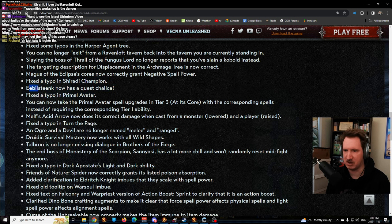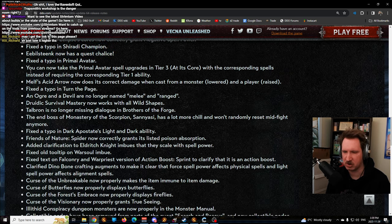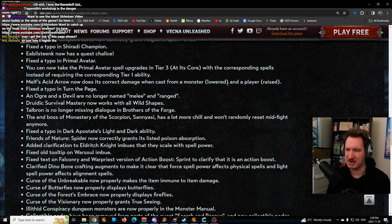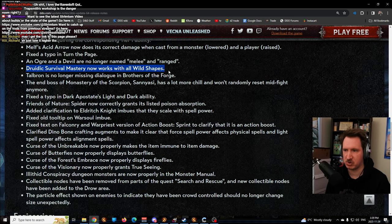Fixed some typos. Melf's Acid Arrow now does its correct damage - it was accidentally buffed only for monsters, so they brought monster damage down and made player damage higher. Melf's Acid Arrow is now dramatically stronger than it was - roughly two times stronger, still not great but better. Druidic Survival Mastery now works in all wild shapes, including not just animal form but other wild shape forms too - that's the stat you get from the Ravenloft bracers.